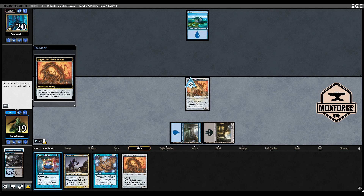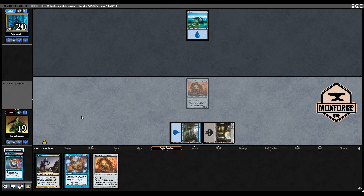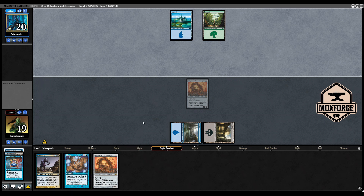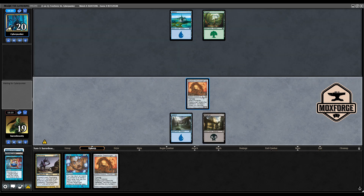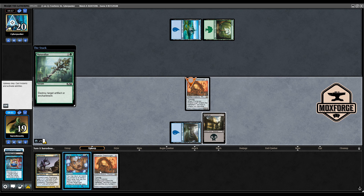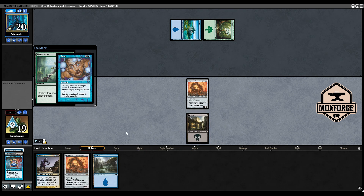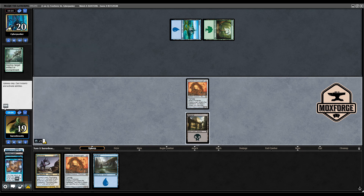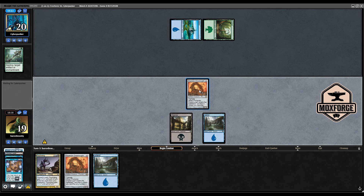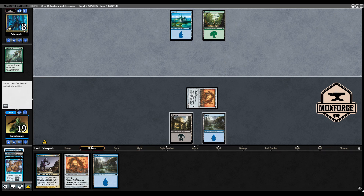Let's start with the Dreadnought and play the Vision Charm. I might have gone for the second Island because then the Gush draw would have been better, but I don't think this will be around for long. Naturalize here — we will hardcast. Return Island, Daze to pay his Daze. Maybe he has a Foil. Here is the second Island — we are going to take for 12, and even if he can handle the Dreadnought we have a Psychotog which can apply the last pressure.